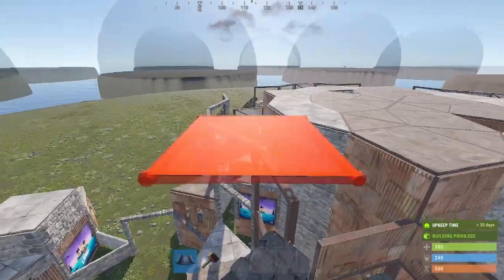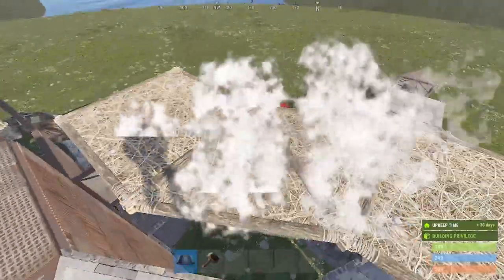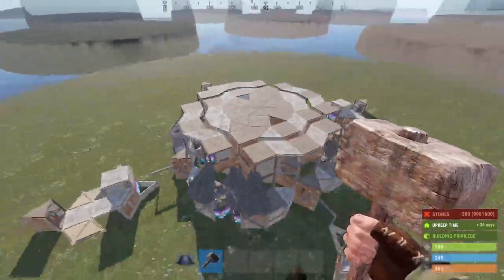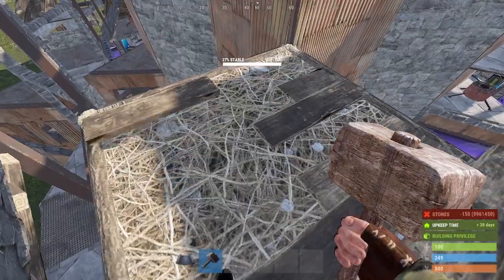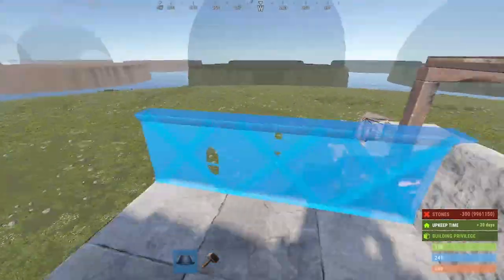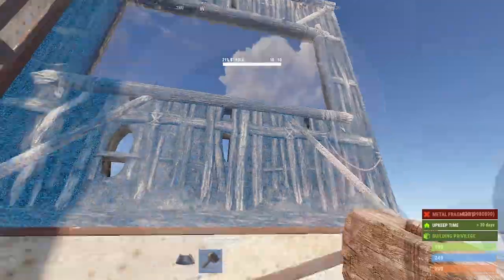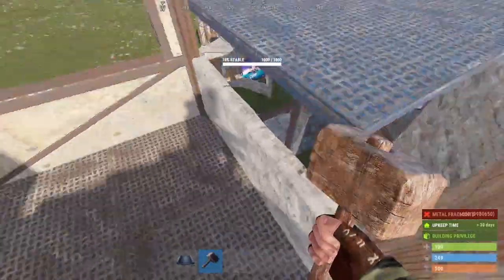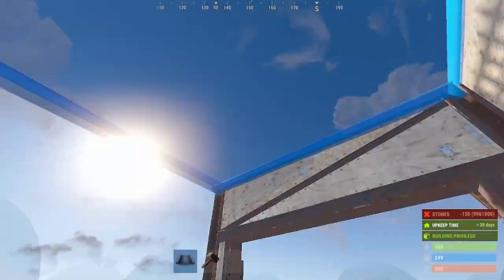Now just fill up everything — follow me along for the first one, which is going to be all four of them. You're going to have this upgraded to metal, metal, metal, stone, stone, stone, stone. For the corner one, you're going to have one low stone wall right there, low walls like so, upgrade them to stone, window, window, window, window — everything to metal. This one should be metal as well. Flooring on top, that could stay stone. One more step up — this is the top one — that could also stay stone. Have frames on here, upgrade them to stone, copy that on the other two sides.